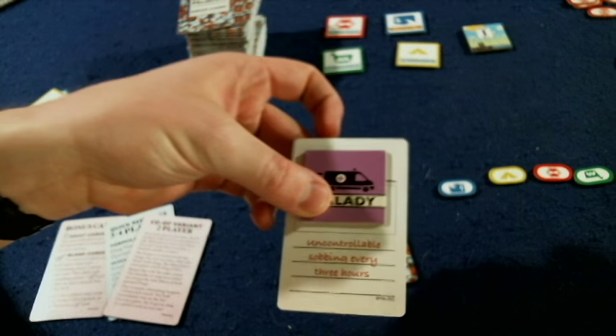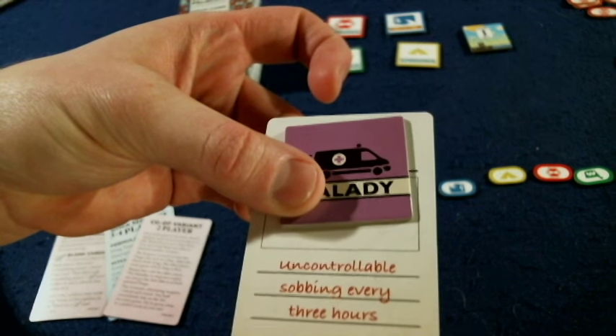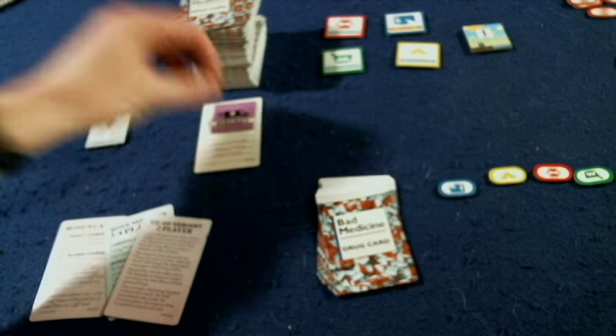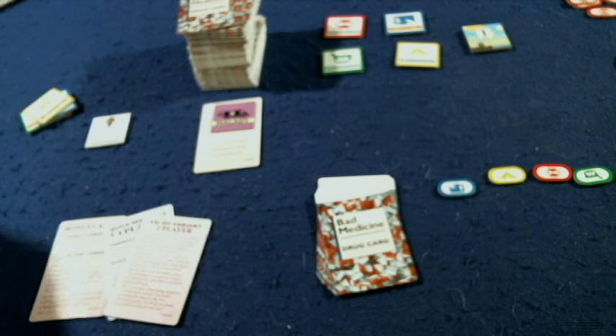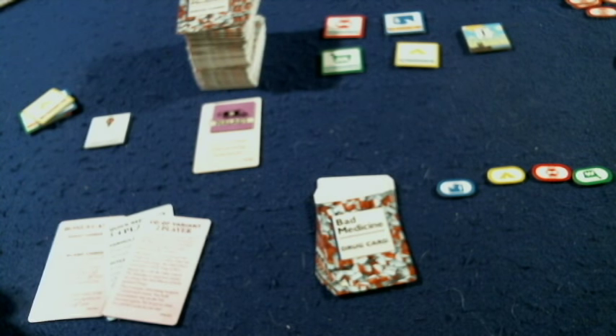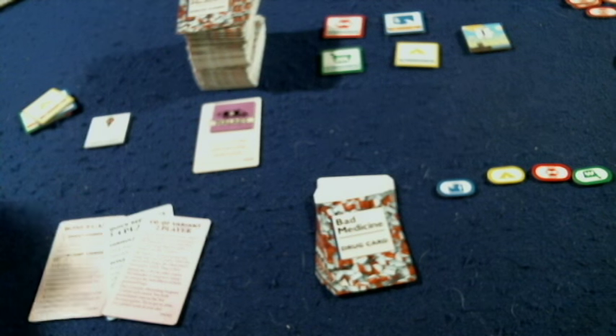In Bad Medicine, you're going to have a malady in front of you — a problem that you need to create a medicine to solve. So this one is uncontrollable sobbing every three hours. You are going to be creating the name of the medicine, then creating keywords for the medicine that you will pitch. And then other people will be trying to ruin your medicine by giving you a humorous ailment. It uses multi-use cards, so there will be three different parts of the cards that you'll be looking at.